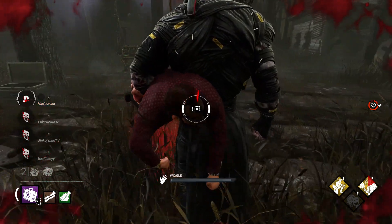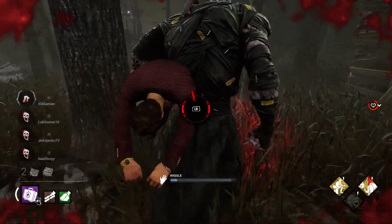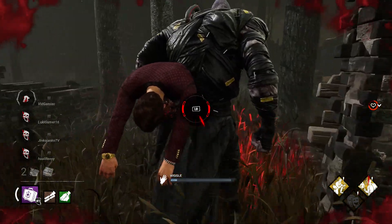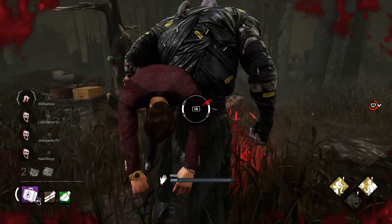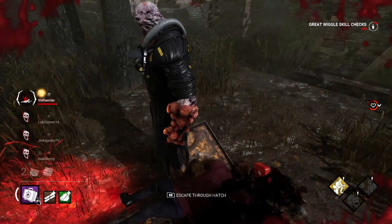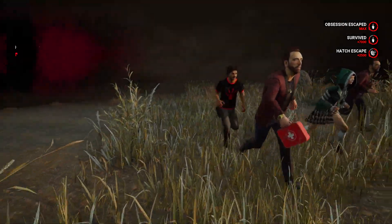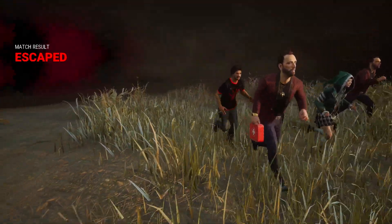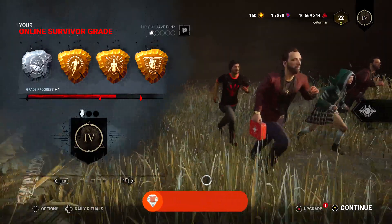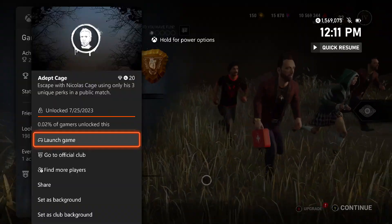The escape can come from either method — through one of the two exit gates or through the hatch if the situation presents itself. Hopefully you are able to use the perks well and have the best of luck, but if not, try to manage an escape regardless. Getting to the result screen with an escape status using this build should unlock the achievement shortly thereafter. Here we are making our grand escape — there's the achievement, 420 Gamerscore, and that's all there is to it.